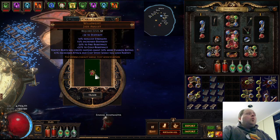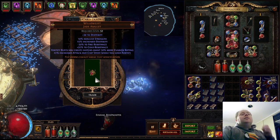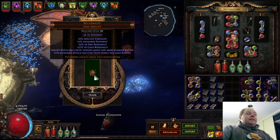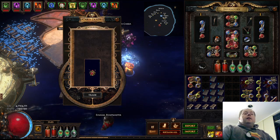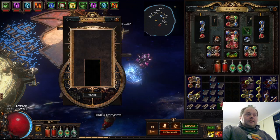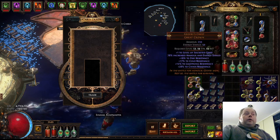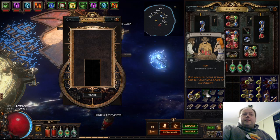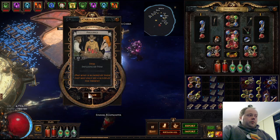Willow Gift — I thought that was a conqueror-exclusive unique. It has recently changed to be in the global drop-anywhere unique pool, so in any previous league this had no potential of gaining influence by any means. This may be one of the very first Warlord influenced Willow Gifts to exist. I do find it interesting that I've had zero Crusader, Redeemer, or Hunter influenced items so far.